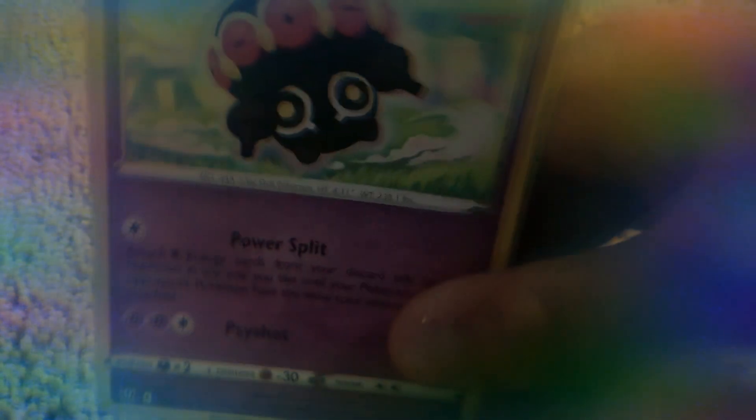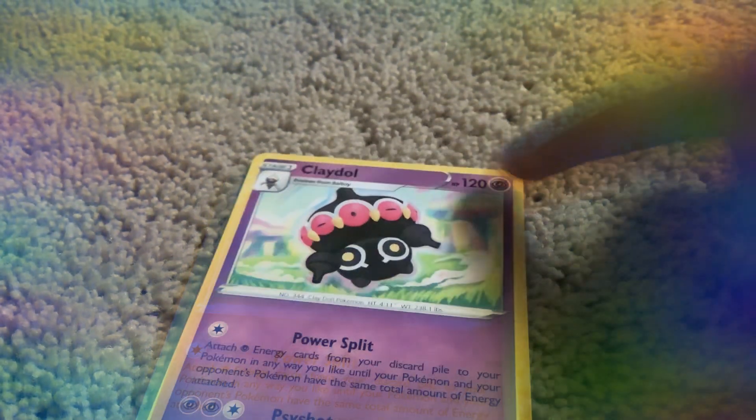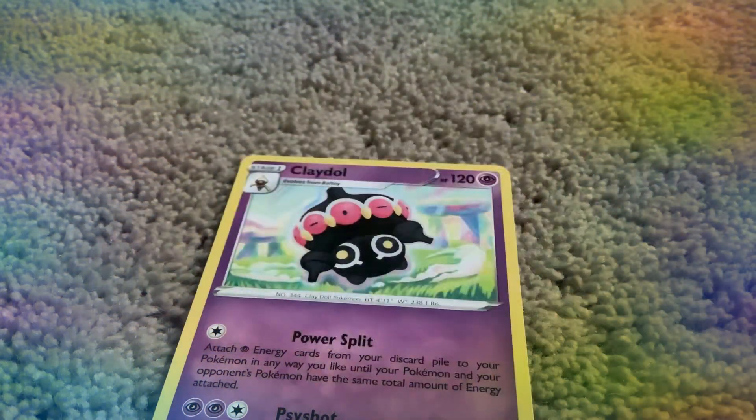I'm going to be picking up an element card, just like this one. This is the eye element — the purple cards are this element. You can match an energy card if it has this eye right here. This card is not a single strike, so you cannot do this card.